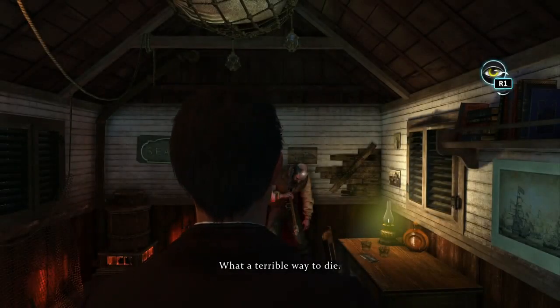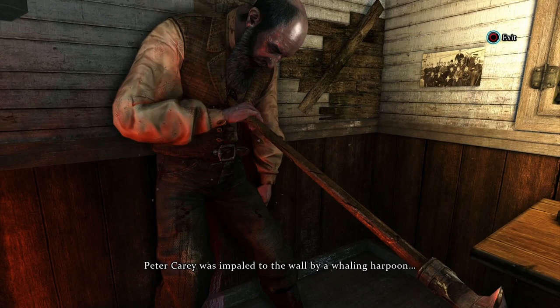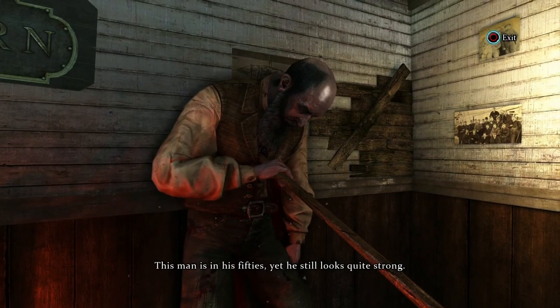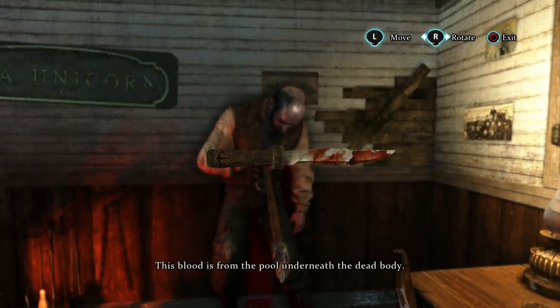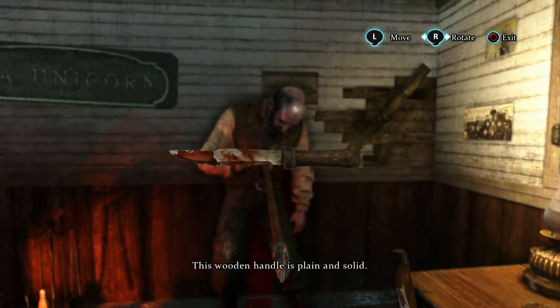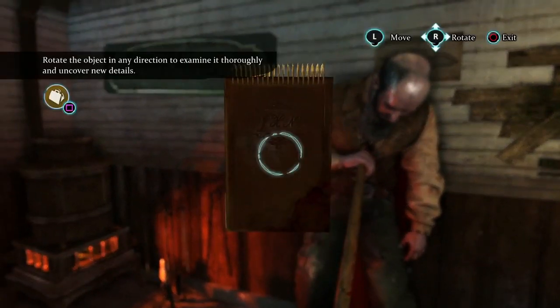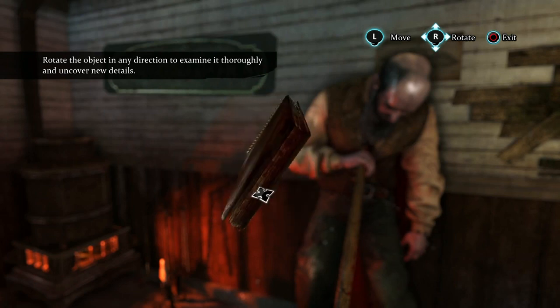What a terrible way to die. Peter Carey was impaled. Players will enjoy a richly detailed and dynamic look at the crime scenes in Crimes and Punishments, with razor-sharp textures on the consoles and PC. So let's take a look at the unfortunately hanging Peter Carey, and in great detail the objects around him. Yet he still looks quite strong. This blood is from the pool underneath the dead body. Heading down we see a knife covered in blood and a notebook. Let's see if there's any useful information on either. He could defend himself with this knife, but he did not succeed.